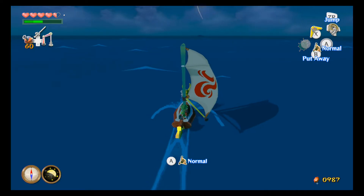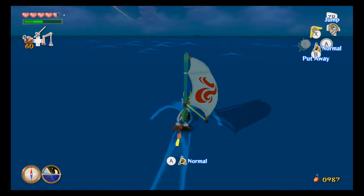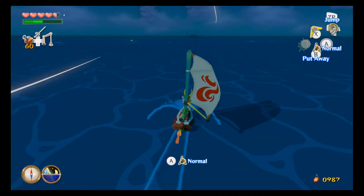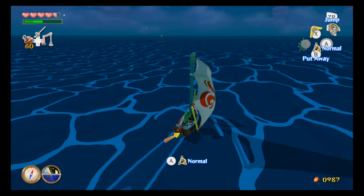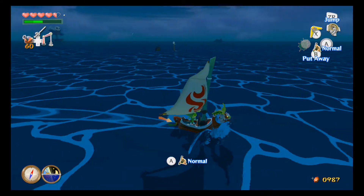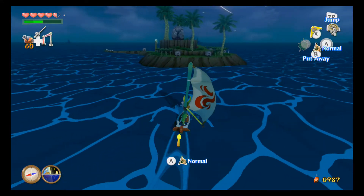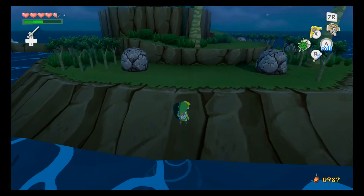We're heading in this direction anyway, so we might as well drop off the pearls too. Also, before we go get the Tingle Statue on Dragon Roost, we should go check out Paw Print Isle — yes, that's this one right here. We'll just alter our course a little bit. Actually, wait — we already got the empty bottle from there, didn't we? I'm pretty sure we did. I think there's a cave on Bomb Island, so why don't we go check that out first — it's close by.